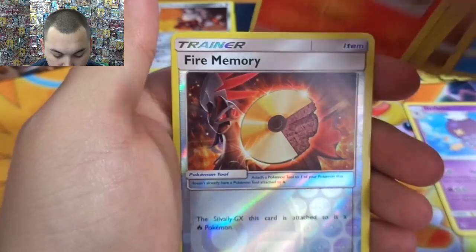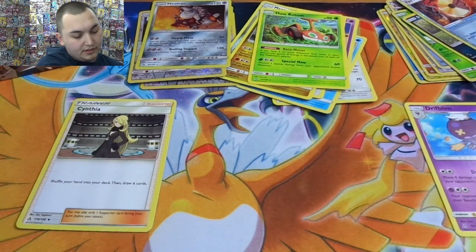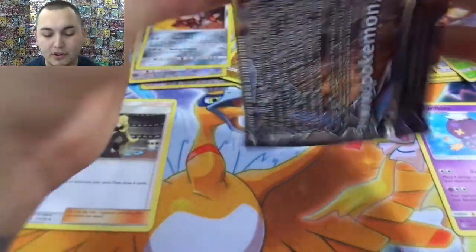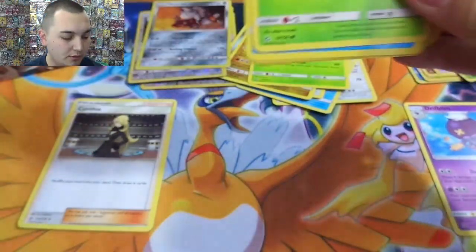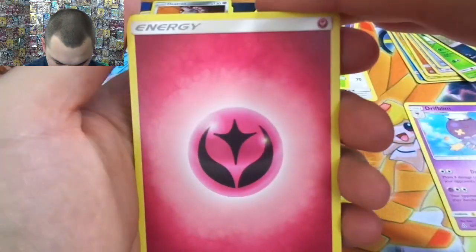Electabuzz, Chimchar, reverse Fire Memory, and a Mow Rotom. Everyone makes fun of the Rotom decks because it's very unrealistic to have nine tools in there. I mean, I know how to get them — Battle Compressor all the way — but it doesn't seem like it's worth all the trouble. Maybe — it's a fun one because then you only got to play energies.